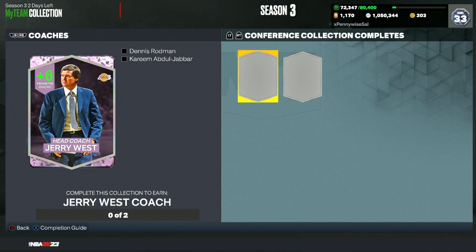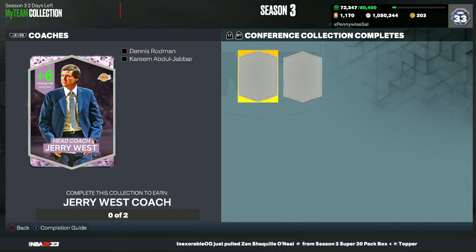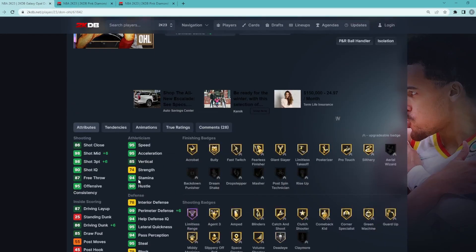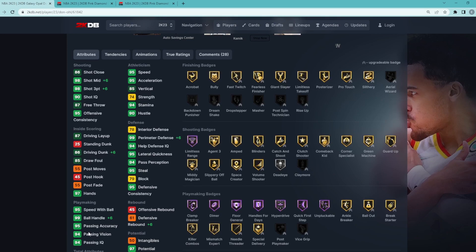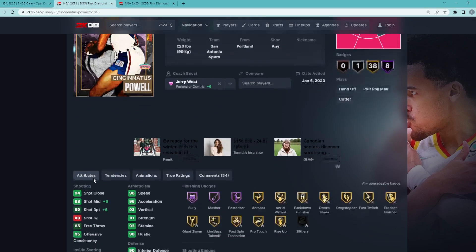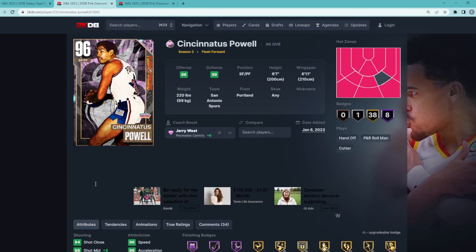In my opinion, Jerry West is easily the best coach in the game. He's the only Pink Diamond coach, and to get this card you have to collect all the Western Conference coaches and all the Eastern Conference coaches, lock them all in — you'll get Dennis Rodman for the East, Kareem for the West, and then the Pink Diamond Jerry West for completing both. Jerry West gives plus six — he's the only Pink Diamond in the game — so you get plus six three-ball, plus six mid-range, plus six driving dunk, plus six perimeter, and plus six ball handle. It's very obvious that Jerry West is the best coach in the game, giving plus six across your entire lineup.